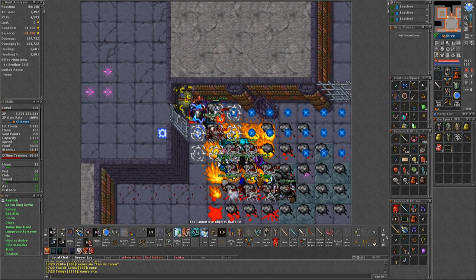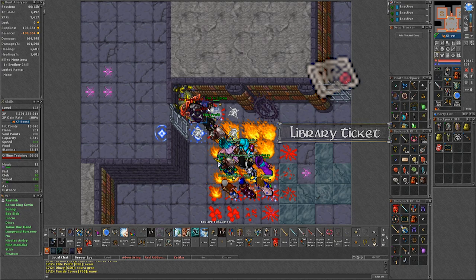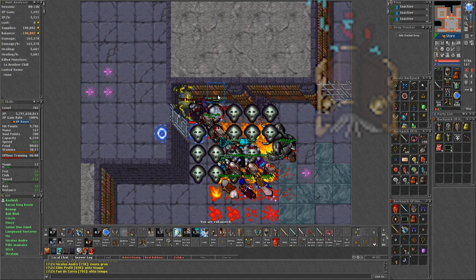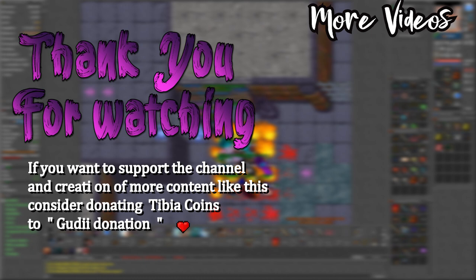This boss drops an average of more than 400k in normal drops and has a chance of 2 rare drops: the Calamity, which varies in price by server and is used for decoration, and the library ticket valued at around 80kk, used to tame the flying book found in various places of the secret library. That's all for this guide and series. If you found it helpful, consider subscribing or supporting directly with Divya coin donations. Thank you for watching — I hope you check out some of my other videos. Until next time.